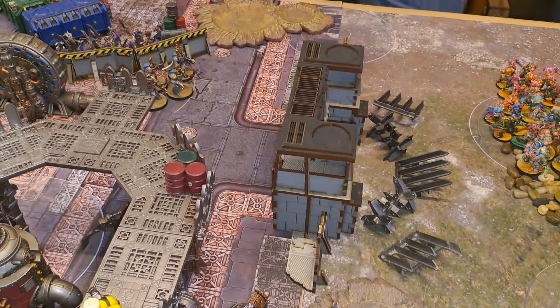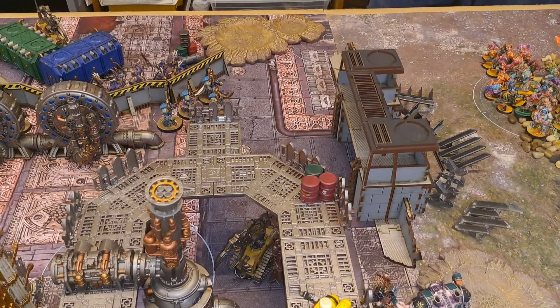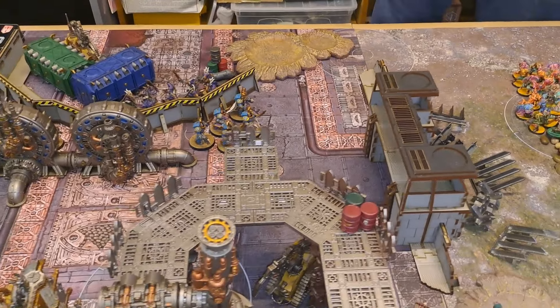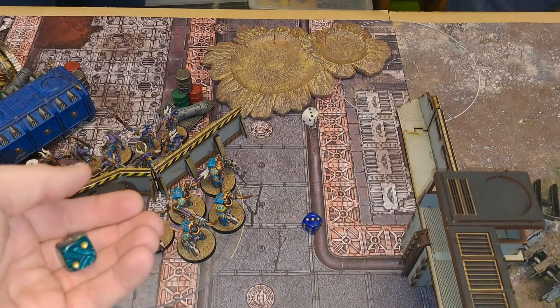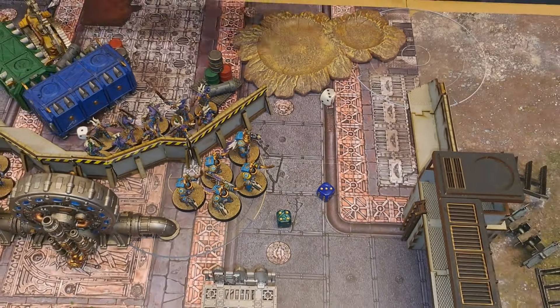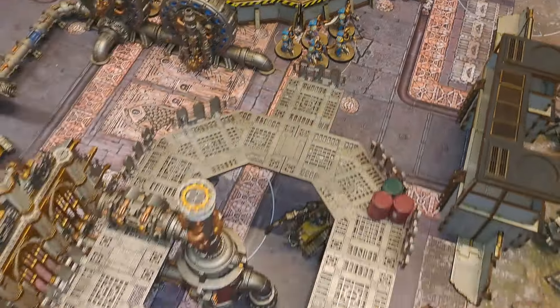It's going to be interesting — a lot depends on what happens on the first go. Neither side is sure whether they want to go first or second. We roll off: whoever wins goes first, then we go clockwise. Green is the Chaos player, blue is Thousand Sons, white is the Dredge. It looks like it's the Chaos Space Marines going first — turn number one.